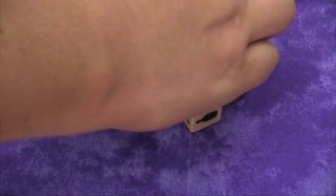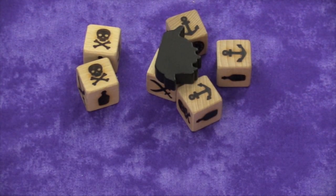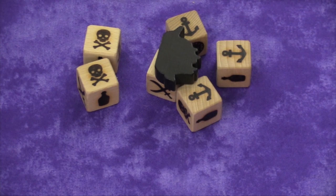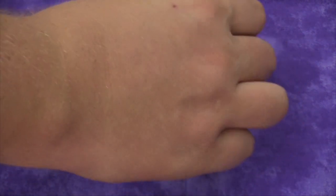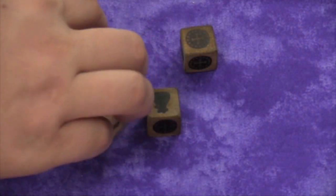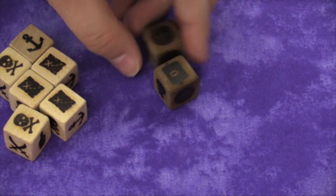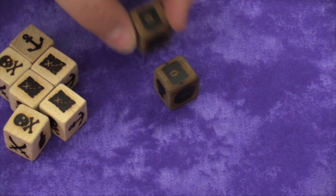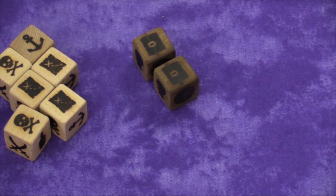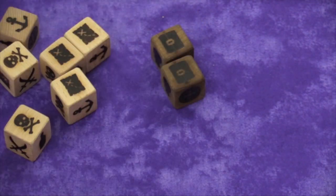If I roll three or more ship icons, I get the ship token, and from now on — until someone steals this from me — nobody can steal coins from me. And if I roll three treasure maps, I get to roll the treasure dice, which have different symbols: coins, bags worth three coins, and a treasure chest worth five. So I could get really lucky and get ten coins from a treasure roll, and if I roll six treasure maps I could roll these dice twice.